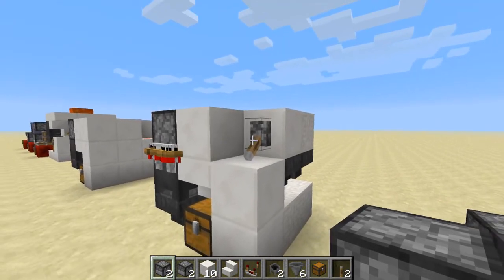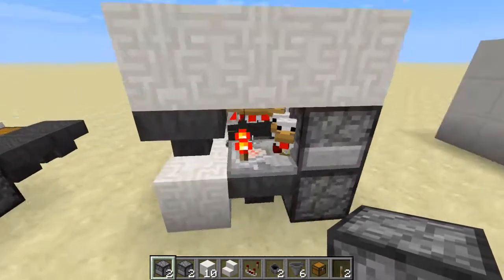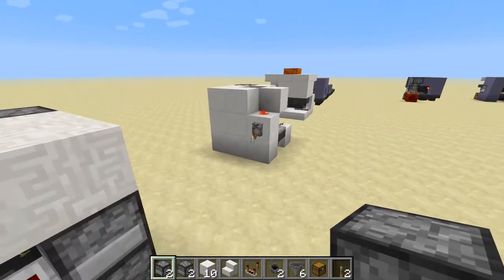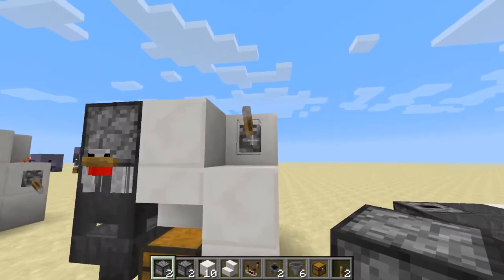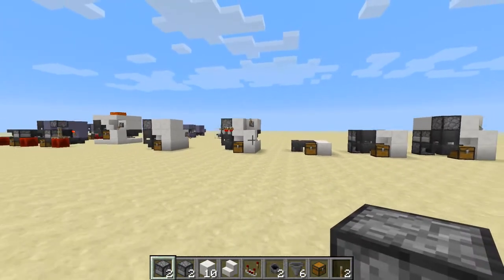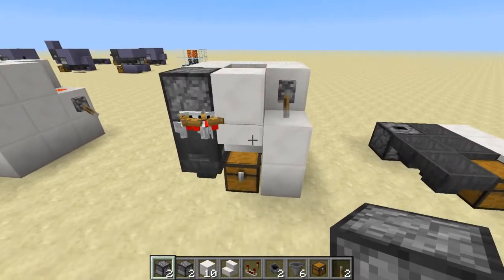Let's turn this on quickly and have a look. Some eggs are getting fired through to the central cauldron — you can see our clock ticking over. But once the eggs are finished dispensing, the clock keeps going, so that's the most annoying thing about this design. However, we've got a switch so we can turn it off. When we're ready to come back we can get our cooked chicken, and when we leave we can turn it off.